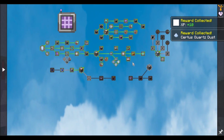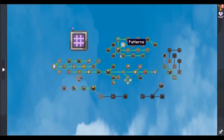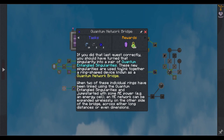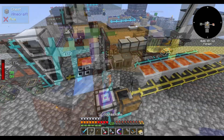So much AE2 stuff getting done. We still have to work through all this stuff over here. This section is done. Now we need the quantum network. If we did that last quest correctly, we should have turned the singularity into a pair of quantum entangled singularities. These are going to be used to link together a ring-shaped device known as a quantum network bridge. When two individual rings have been linked using the quantum entangled singularities and jump-started with AE power, an ME network can be expanded wirelessly across either long distances or even dimensions. Singularities!